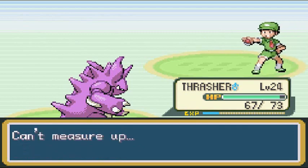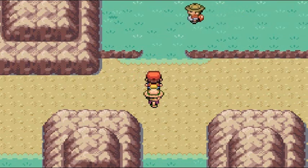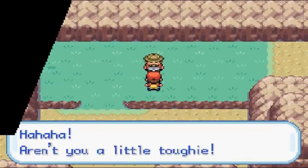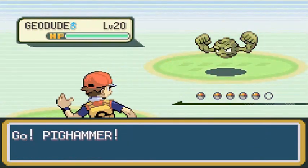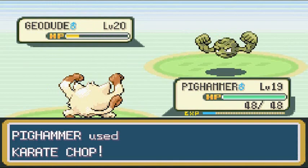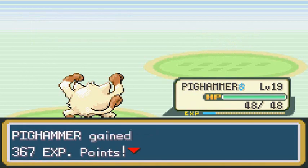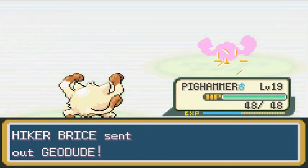Camper Drew is like I can't measure up — this is very true. Moving on, the next person has a rock type Pokemon. Hiker Bryce comes out with Geodude — Pig Hammer you can do the rest. Destroy them with Karate Chops! Geodude has no chance whatsoever.